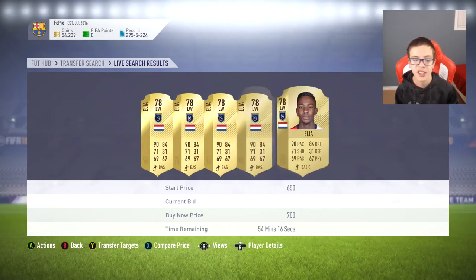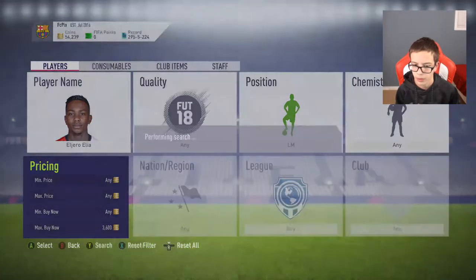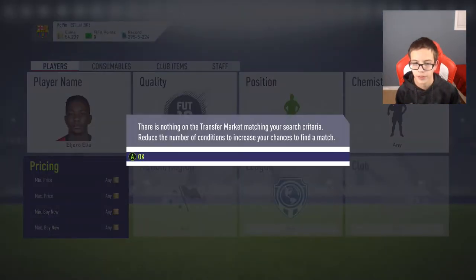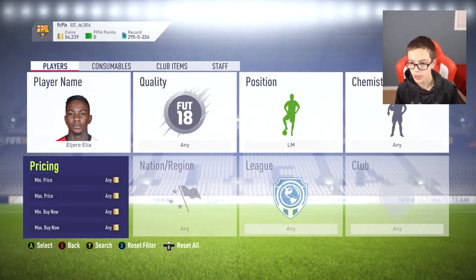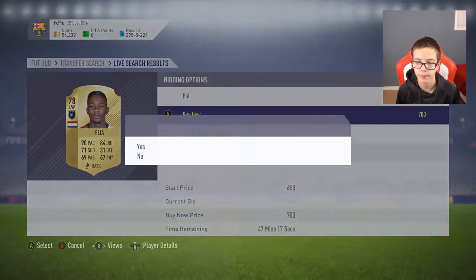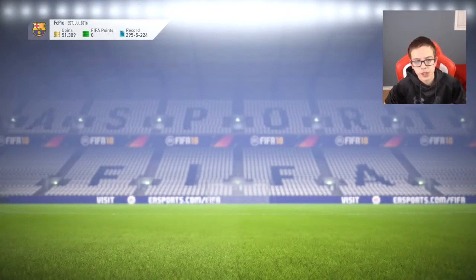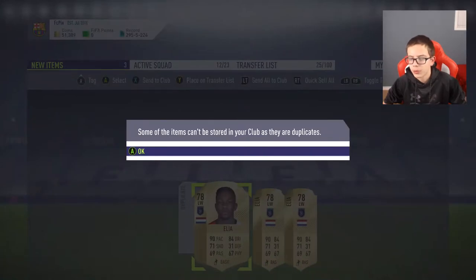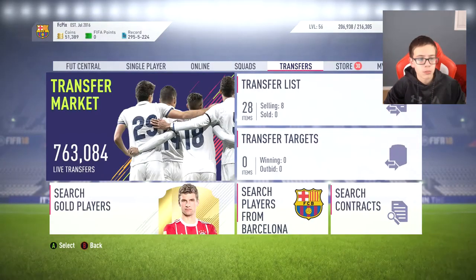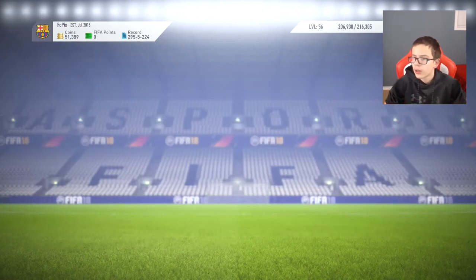Elia's left wing version is selling for about 700-800 coins. Earlier when I checked there was a big price difference between his left wing and left mid versions. There are barely any left mid Elias on the market — people are not going to want to change his position themselves, so if you put one up at 5k they'll probably just buy it. I'm going to buy all of them with my 50,000 coins. I bought 4 Elias. I'll throw them all into a squad one at a time, attach the left wing to left mid position card, and list them up at 5k each.